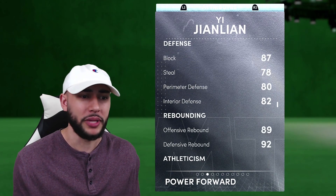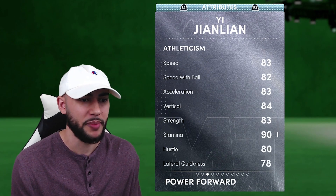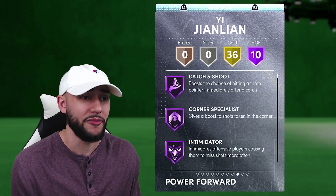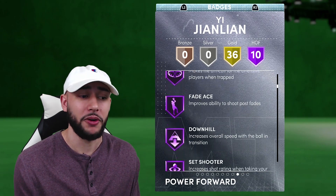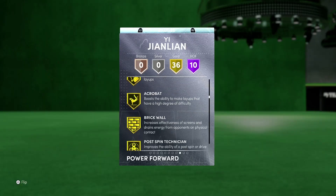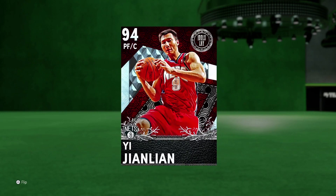83 on his ball handle, so he'll be able to handle the ball as the center. He's got an 87 block rating. His interior defense could be a little higher at 82, but also an 89 offensive rebound, 92 defensive rebound, 83 speed, 82 speed with ball, and 78 lateral quickness. This card is a very good power forward, even center. For a Diamond card, he's coming with 10 Hall of Fame badges: catch and shoot, corner specialist, intimidator, rebound chaser, fade ace, downhill, and quick first step — 36 gold badges total. The one big badge he doesn't have as a stretch big is deep threes, which is probably what keeps him a Diamond instead of a Pink Diamond.